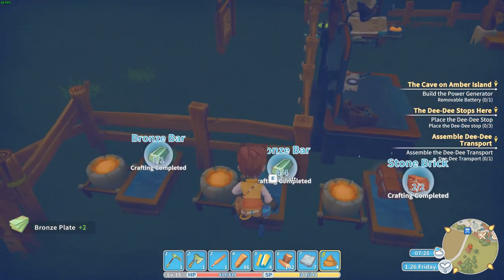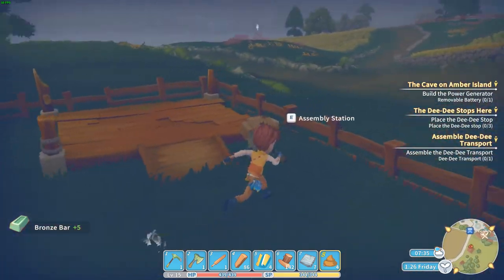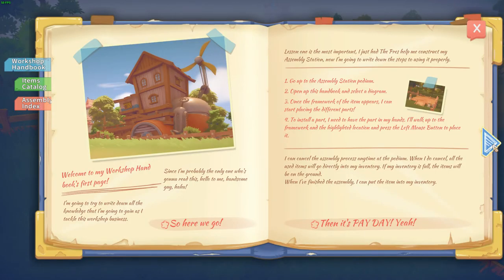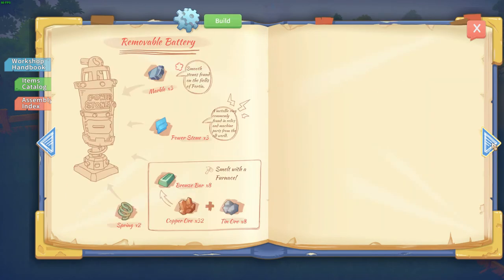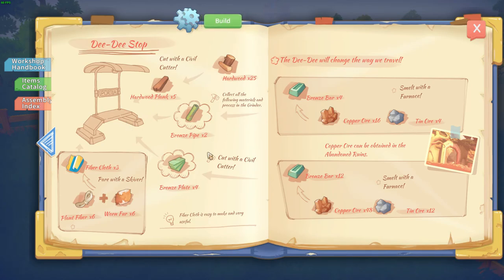We needed to craft a lot of bronze so we can make DD stops. What is this — an industrial cutter? I wonder what I can do with this. Looks cool, but for now we are going to build the DD stop.